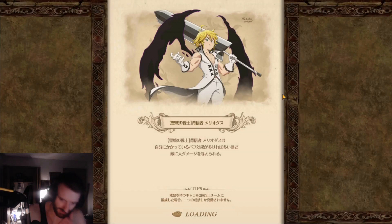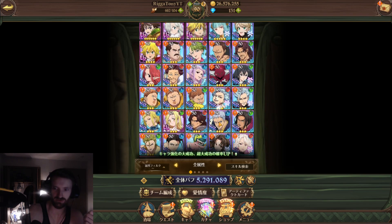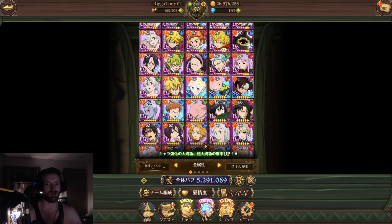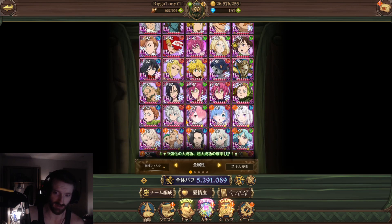One team I found works really well is Meliodas, Escanor, and Cusack. Another potentially great team would be Meliodas and Keo — I actually have Keo but he's level one. A third option could be Meliodas, Keo, and coin-shop Zeldris, since he has two single-target skills and a nice commandment that removes all debuffs when he moves a card, which could be very useful.